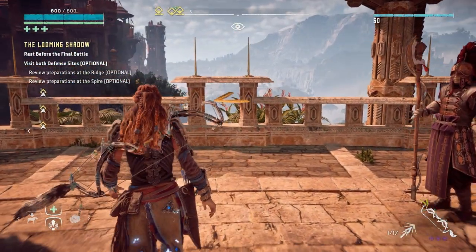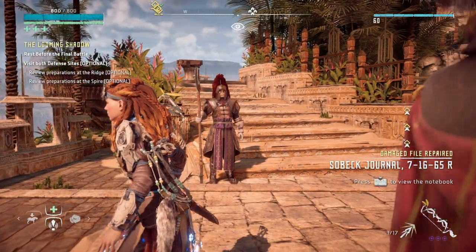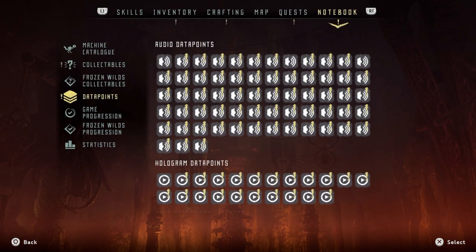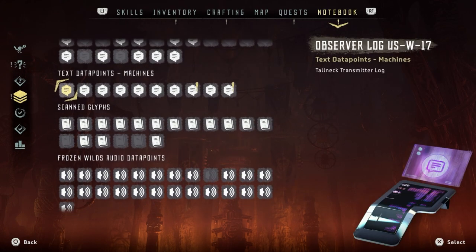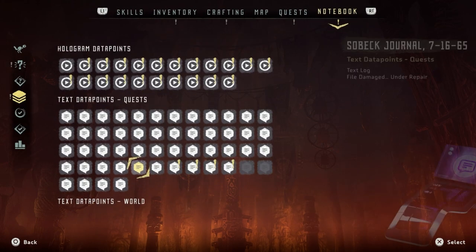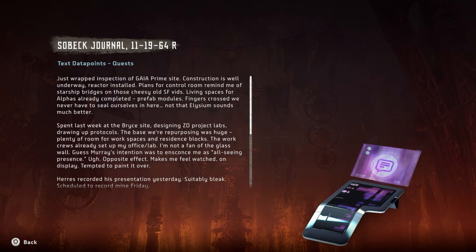I am so nervous — I'm hyped as well. Rest before the final battle. Visit both defense sites — review preparations at the ridge, review preparations at the Spire. And what's that? A Sobeck journal! Sobeck Journal — 11/19/2064. Just wrapped inspection of Gaia Prime site. Construction is well underway. Plans for the control room remind me of starship bridges on those cheesy old sci-fi videos. Living spaces for alphas already completed. Fingers crossed we never have to seal ourselves in here. Not that Elysium sounds much better.